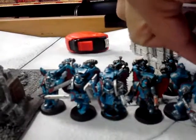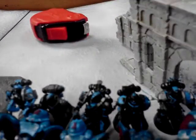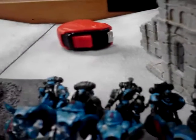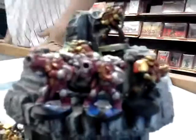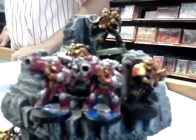Over here we have the Sanquinary Guard, all with power weapons and one power fist. And we have old Grimmie and Ezra off the Grim — they just buffed up their entire army. Behind them we have a ten-man tactical squad and a ten-man death company, all with power weapons. Over here we have a Sternguard unit of five guys with two missile launchers — they also have Fiery's Charge, but they're not really going to be going anywhere.